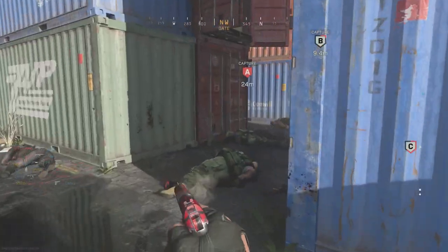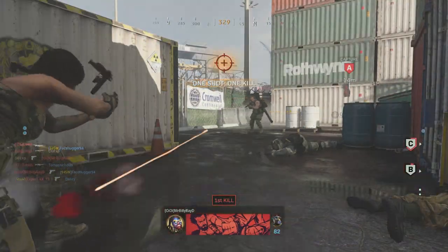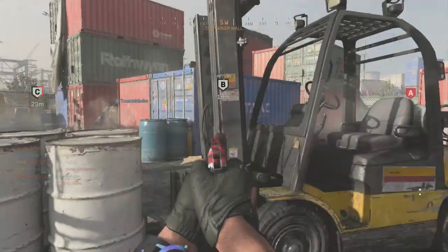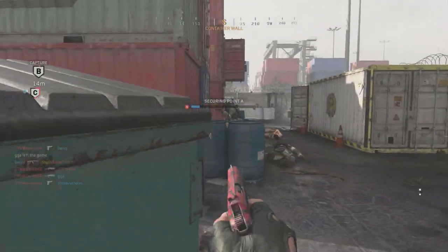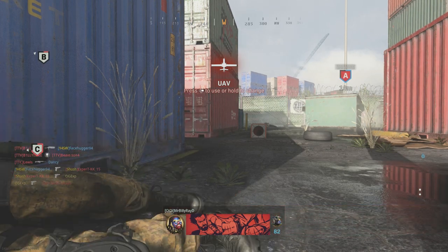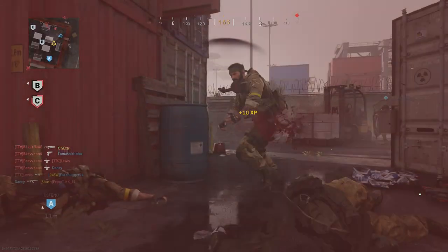Most games I play now, I just run a sniper and the Sykovs as my secondaries. I don't even need a machine gun, assault rifle, SMG, or LMG — just my sniper and pistols, and I'm still averaging around 10 kills per game. With this pistol class, you can run whatever primary you like, and you'll be clearing tight corners in about three seconds. You'll be the strongest player in the game.